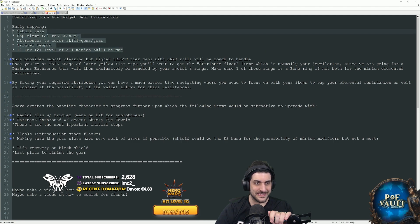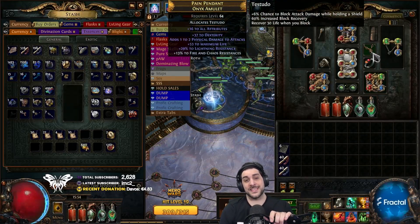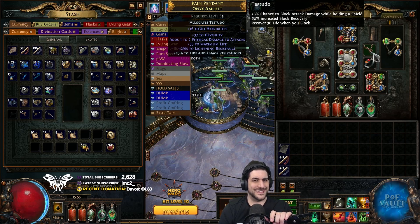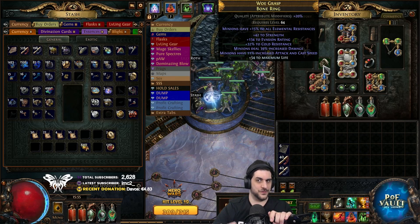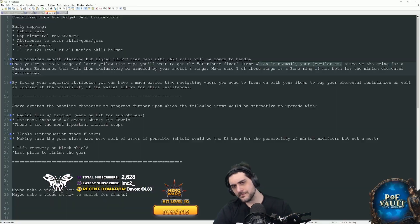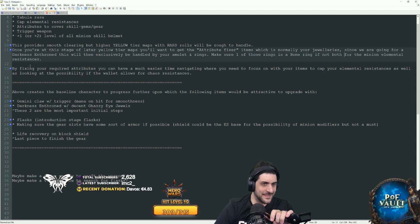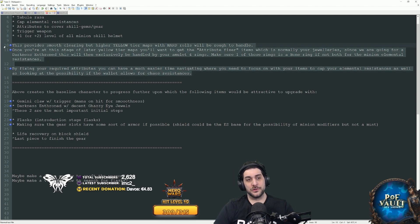Once you're at later yellow tier maps, you want to get the attribute fixer. I normally fix this with jewelry — a high dexterity amulet with life is what most minion builds use in the low-budget state. Never forget the life roll, and fit resistances if you can, but focus on life and attributes on the amulet. Do the same with your rings, but keep in mind this build wants an actual bone ring. Make sure any stats you need are sorted through rings and amulet — don't forget that life roll. Since we're going for Darkness of the Throne, attributes will be exclusively handled by the amulet and rings.